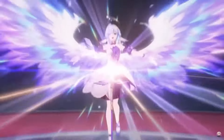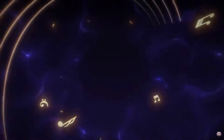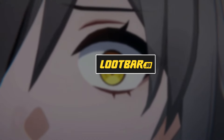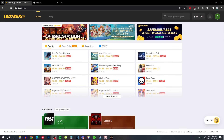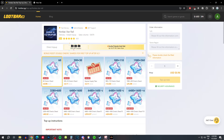If you want to pull for Robin and some of her best teammates, you're going to need jades. One of the best, cheapest, and safest ways to get jades is through Loot Bar GG. Loot Bar is a safe and secure top-up website that allows you to get cheaper shards for your Honkai Star Rail account. Let me show you guys how to use Loot Bar — just click the link in the comments and go to Honkai Star Rail.